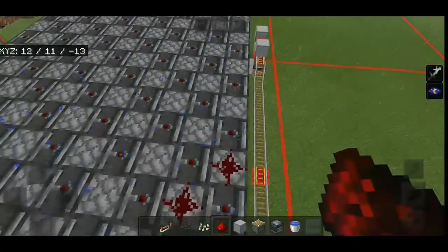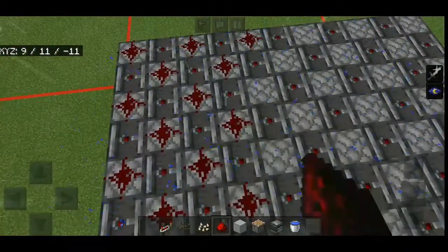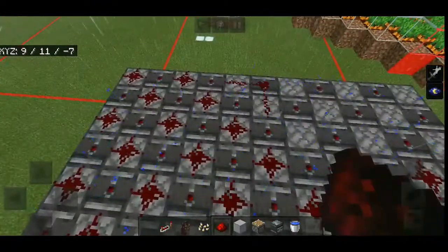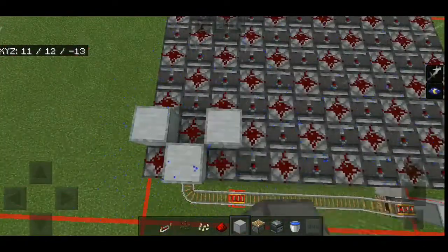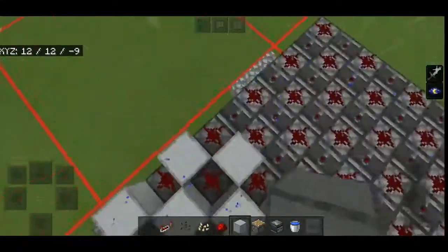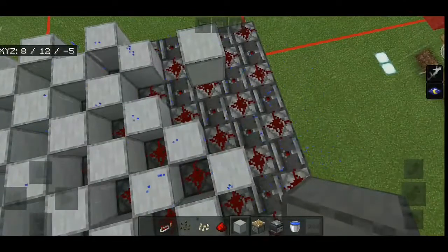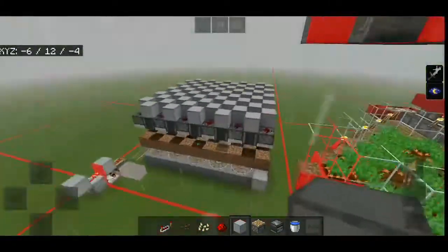Now place redstone dust on top of every piston. Then place solid blocks on top of every observer so that when they detect a melon or pumpkin growing, the blocks will be powered and the redstone dust near the block will also be powered. Make sure these are solid blocks.